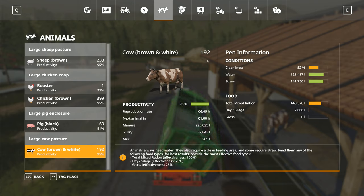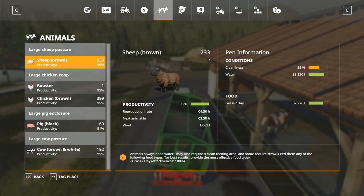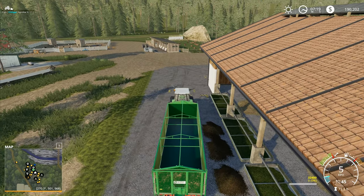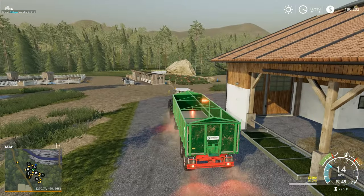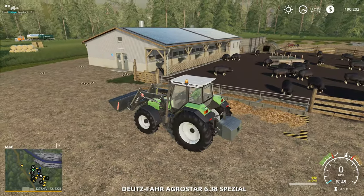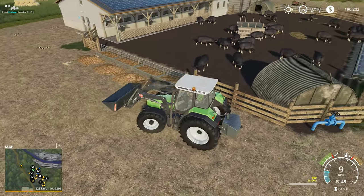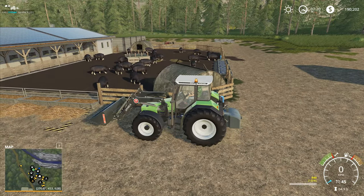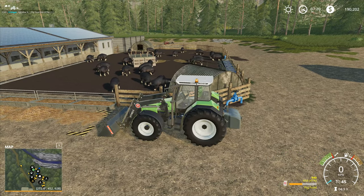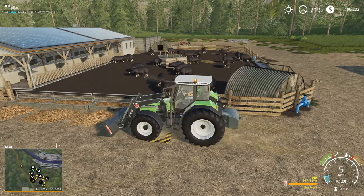We're down to 440,000 here. We've got 192 cows. Our sheep are on 233 — just 17 to go before we're back up to full capacity. We're on 169 pigs. Corn we will be able to dump a load in. Water and straw are dropping fairly rapidly overall, but that's going to be an easy one to fix. All we need to do right now is just tidy them up.